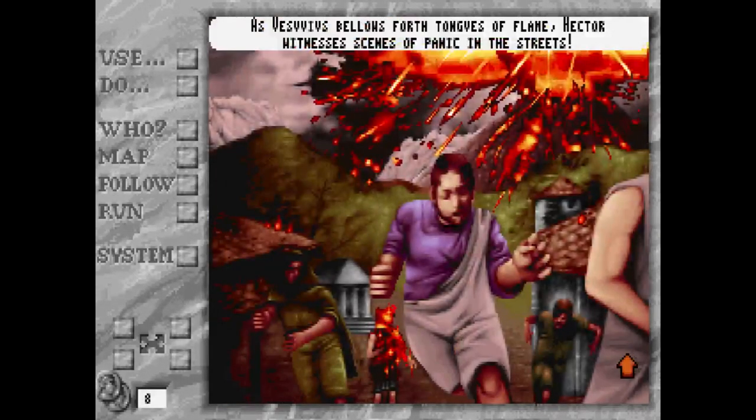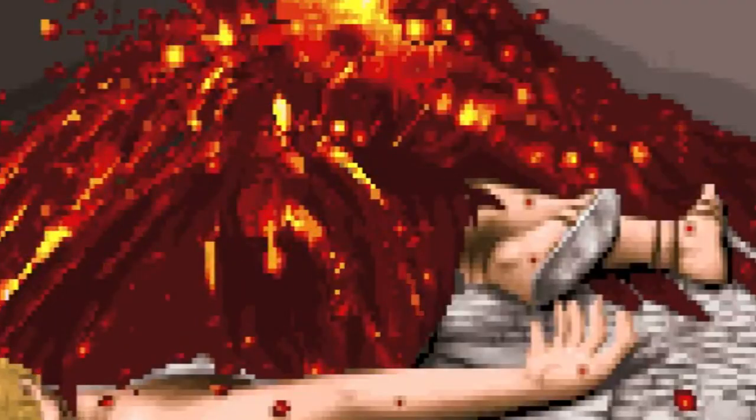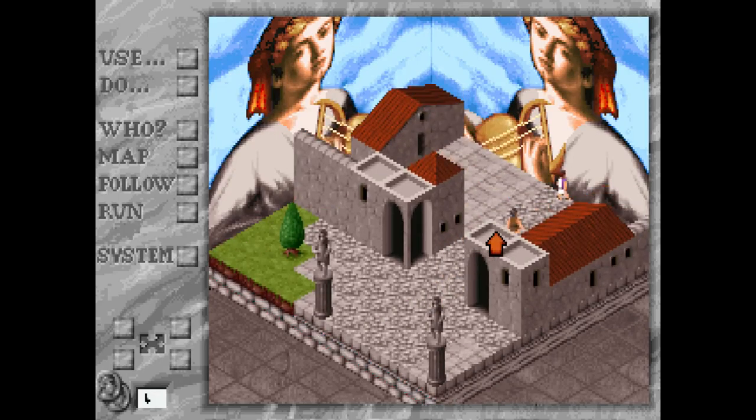After a while, Mount Vesuvius starts to erupt, thus triggering the first major puzzle of the game: getting on a boat so you don't get killed. If you take too much time, you get blanketed in lava, and you apparently break your foot somewhere in the chaos. Poor Hector. Once you manage to get on a boat, you'll end up in Rome, where the next few chapters focus on different objectives that move Hector closer to power — hence the title, Rome: Pathway to Power.